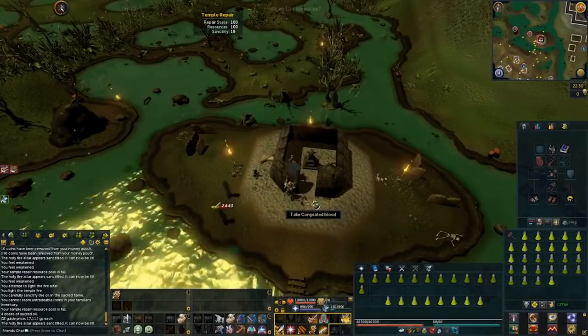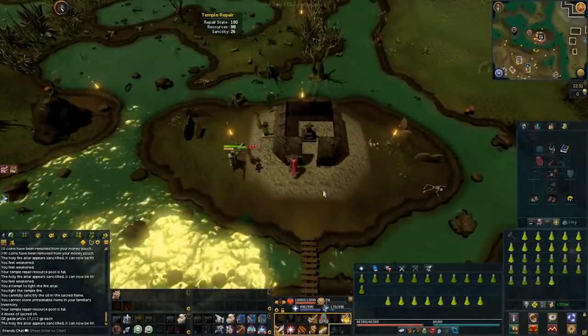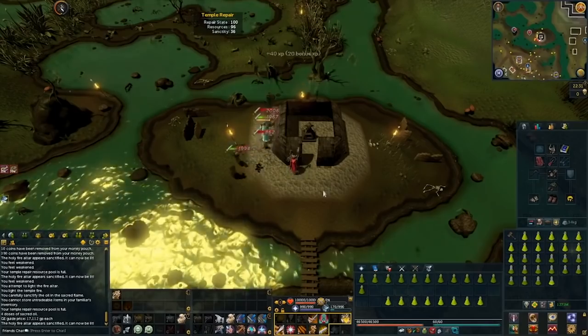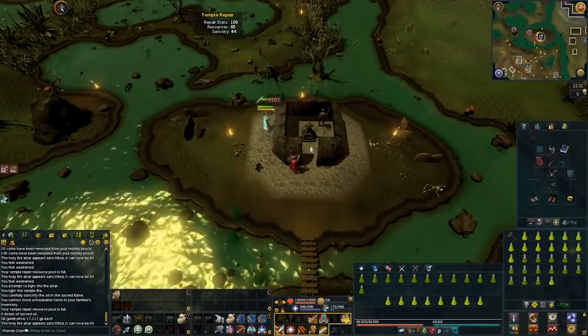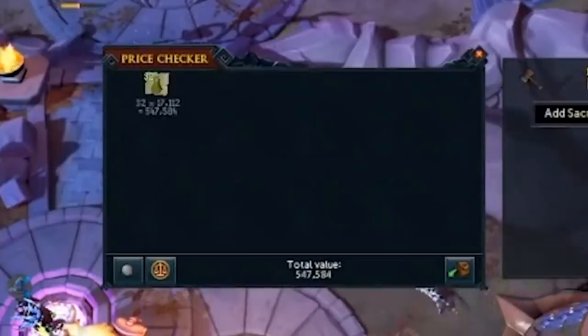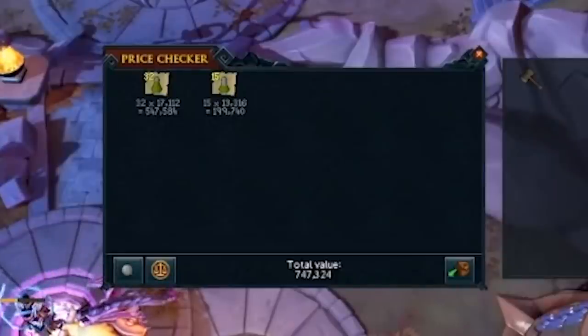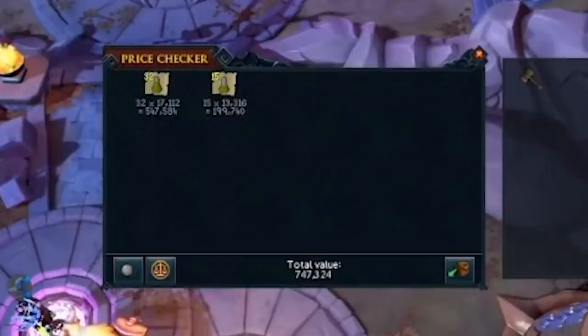Sacred Oil is priced really high right now — the 4-dose is priced at 17k each on the Grand Exchange, and the 3-dose is priced at about 13k each. This is a bit of an AFK money-maker, semi-AFK when you are gaining the Sanctity. I just completed a full run and this only took 6 or 7 minutes. It's priced at about 700k per run, so this is well over 6 mil per hour. It is an exceptional money-maker because there aren't really many requirements — you could do this on a fresh account, get the requirements in probably 10 hours, and then have a 6 mil per hour method.